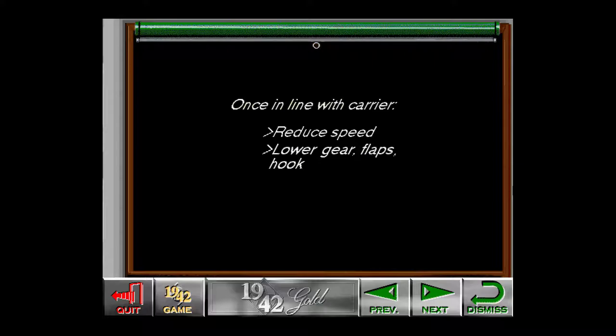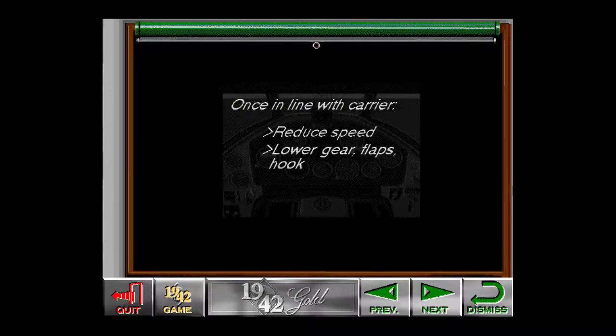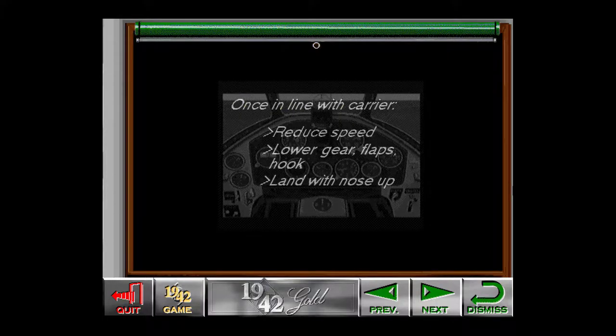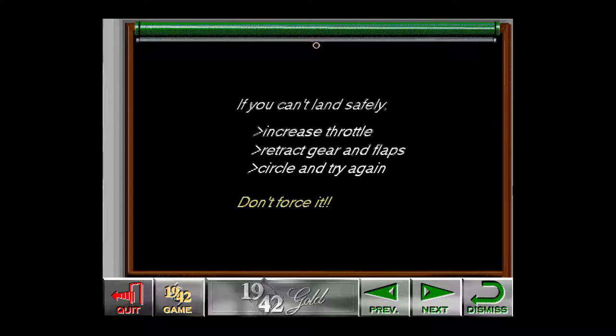Next, lower your gear, flaps, and arrestor hook. The plane will begin to slow down, so be prepared. Try to land with a nose-up pitch just past the stern of the carrier. As soon as you touch the deck, cut your throttle and engage your wheel brakes. If you feel that you can't make the landing safely, increase your throttle, retract your gear and flaps, and circle around again. Never force a bad landing.